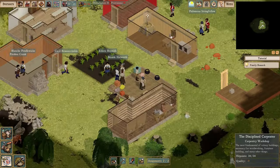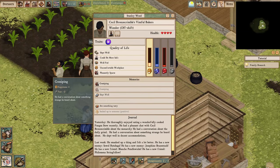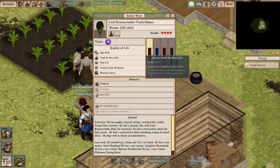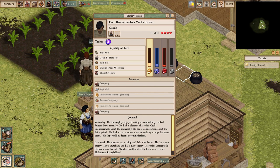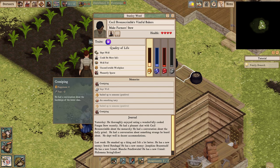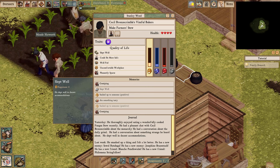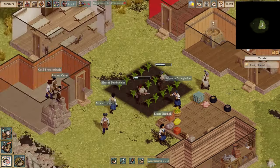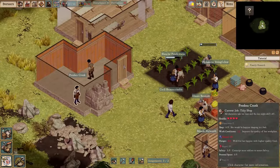Let's take a look at one of our colonists here — Stanley Weed, common laborer, not an overseer. We can see these are his most recent memories, all of which influence his emotional state. Each recent memory contributes to one of these four emotions. For instance, he gossiped recently with another colonist, which made him happy but also affected his fear. He slept well because he had a bed — though that's not true of everyone, since I've only got six beds for my 13 colonists.